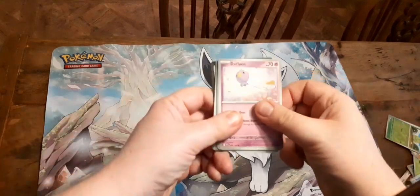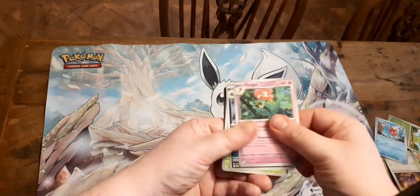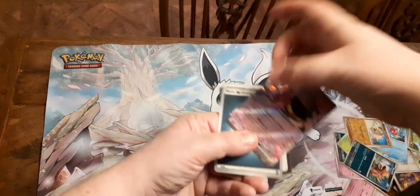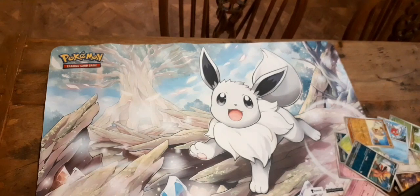So for this pack we've got Drifloon, Varoom, Magikarp, Florges, Muk, Vivillon, Mankey, Mastiff, and a Baxcalibur EX. That is our next pull.